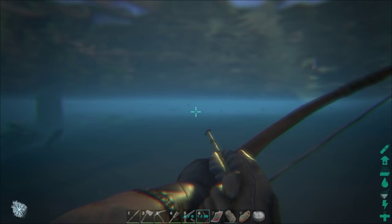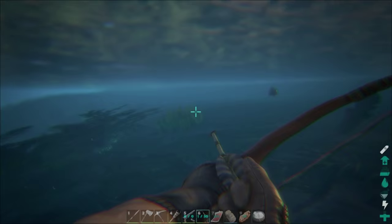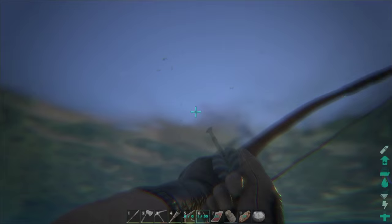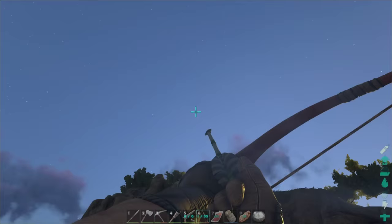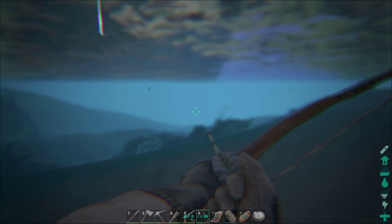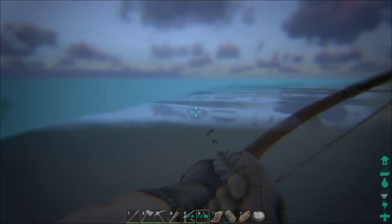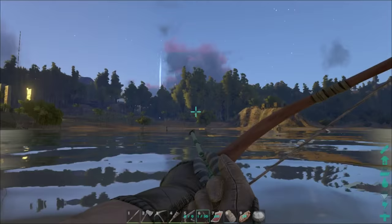I know a couple of the other tribe members have some sharks, and they said that they're really good. But there were some problems with sprinting upward and downward — you can sprint forward, but you couldn't go up or down through the water fast, and they were dying for a little while. Now it seems that a lot of that stuff is hammered out, so I do want to try it pretty bad. I have Sassy on the shore in case things get bad.